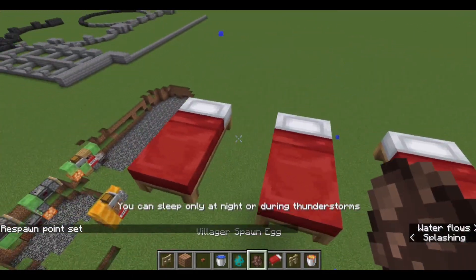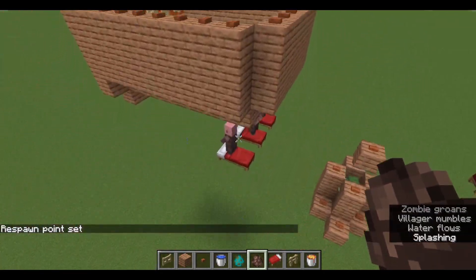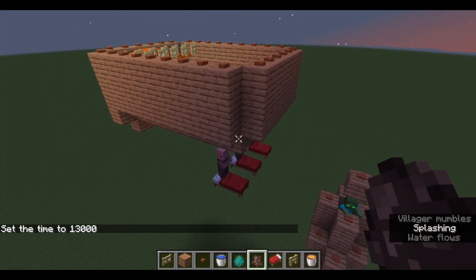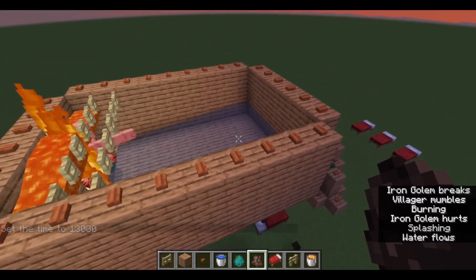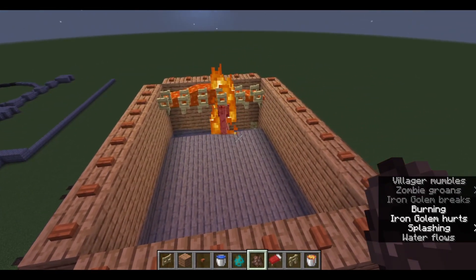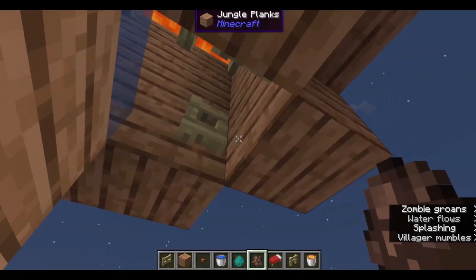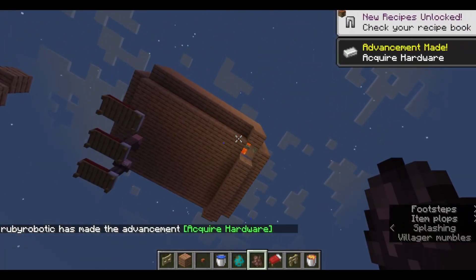Now if I spawn some villagers here, we should start getting some golems going. The villagers have to be able to sleep at least once to start spawning golems — that is why the beds are vital. But if we look, you can see that my golem has spawned, and that he's now dying in the fire. And once he's dead, we'll be able to see that his goodies fall down this tube. These will actually hit this edge here and then fall directly in this edge. And that is how you complete it.